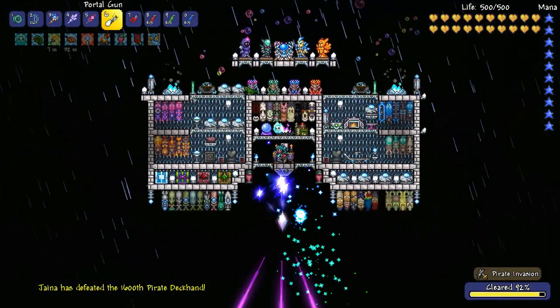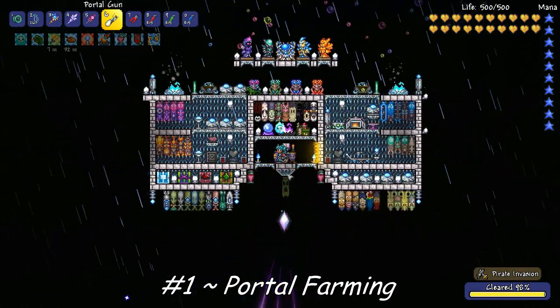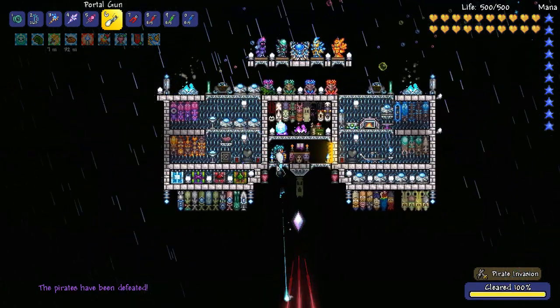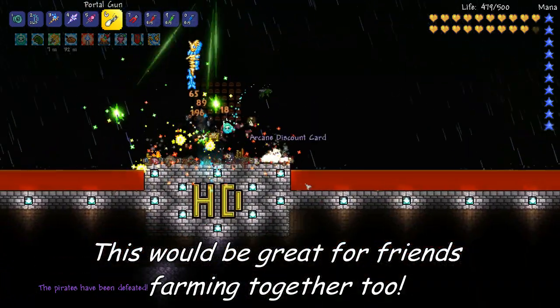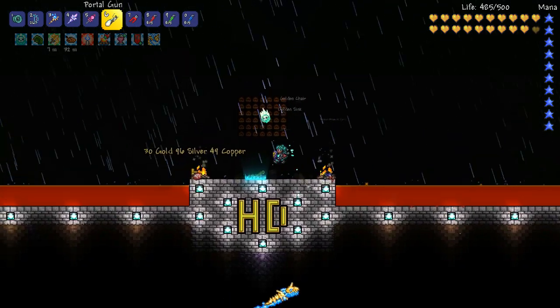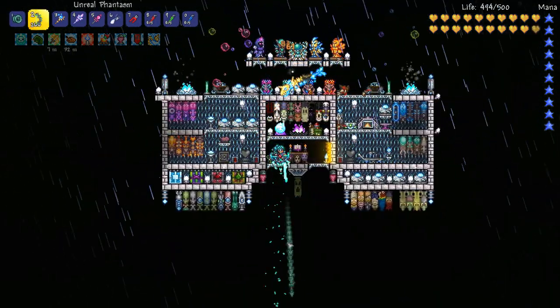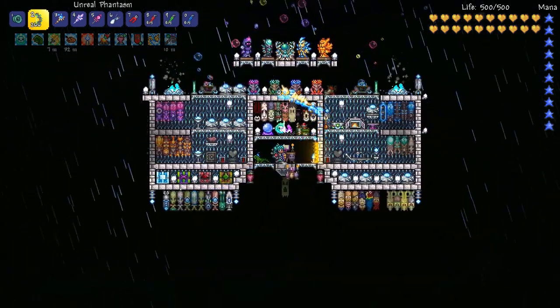One of the first things I've been using the Portal Gun for is farming. I've got an AFK arena set up, so if I want to go down and collect my loot I just walk through the portal, grab all the cool loot from the pirate invasion I just did, and jump back up to my farming platform and summon another one. It's pretty useful for this.